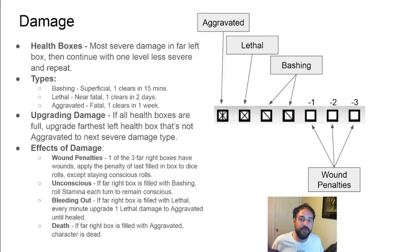If all the health boxes are completely full of non-aggravated damage, the least severe damage type is upgraded to the next level. For instance, if you had seven bashing and took an additional two points of bashing, you would upgrade your farthest left two bashing into lethal damage. If you take damage in any of your three rightmost health boxes, you suffer a penalty to every roll equal to that penalty, except for determining consciousness. If your rightmost health box is filled with bashing or lethal damage, every turn you must roll stamina to see if you remain conscious. If your rightmost box is filled with lethal, you start to bleed out, which upgrades one lethal to aggravated every minute. If your rightmost box is full of aggravated, the character is just dead.